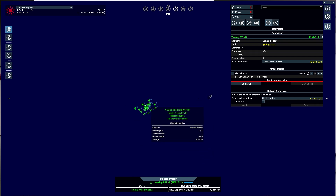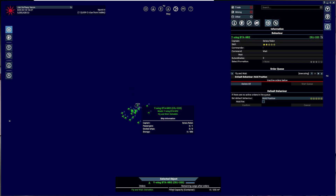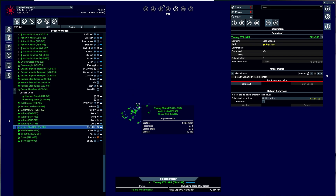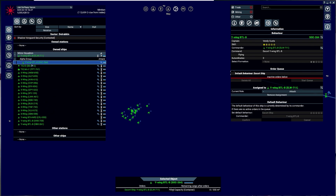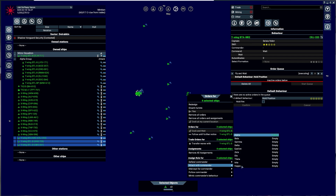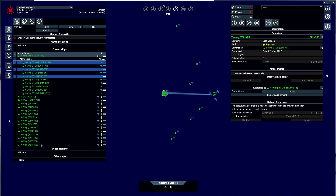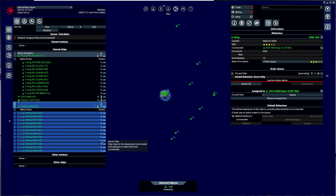Mirror Squadron down here. We have 13 X-Wings — and three Y-Wings here. These three Y-Wings are also going to be a part of this squadron with attack with. So Mirror Squad is going to be a bombing run squad. All of these X-Wings are going to be set to attack with as well. Shadow Squadron — X-Wings are going to be set to Shadow Squadron.